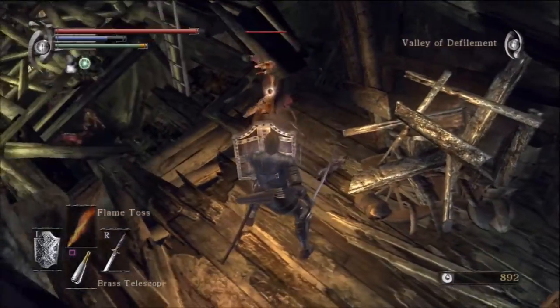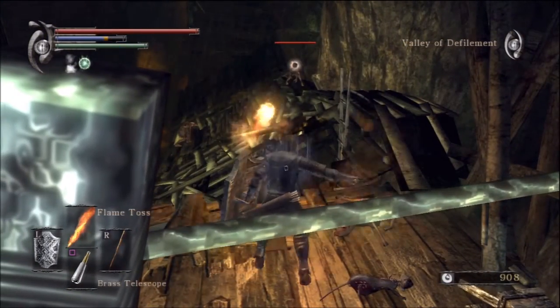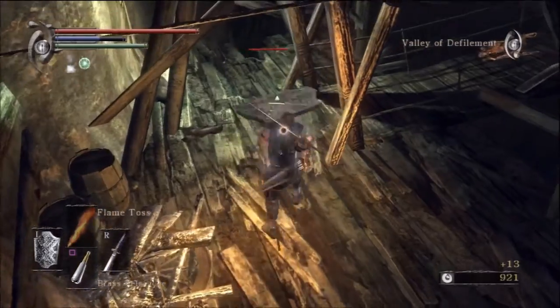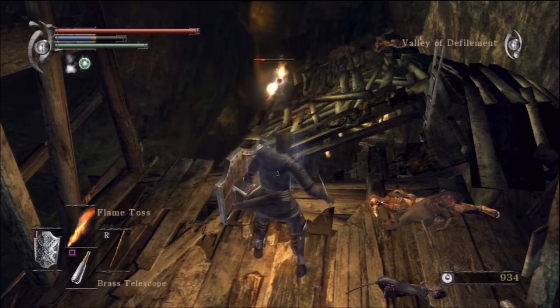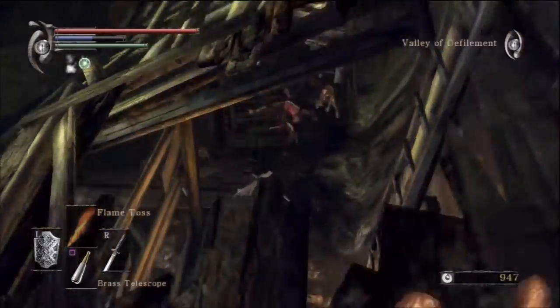Right here there are a couple of guys. They have really random timing as they swing, so I tend to play defensive against these. There's another one — I don't think that one was there before, I think it just popped out again. Keeping the distance, hitting them with flame tosses. From here I like to just drop right down — some people want to go down the ladder but I say just drop right in.